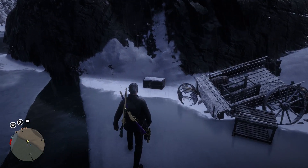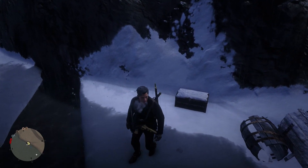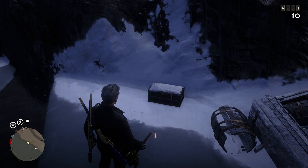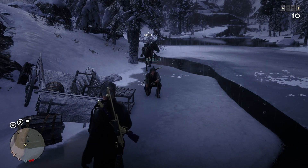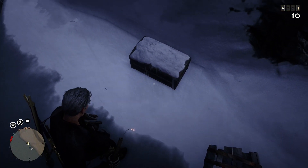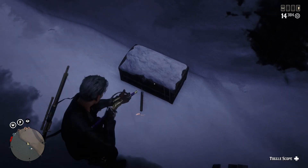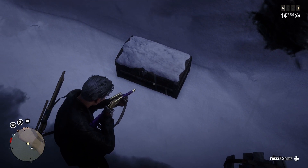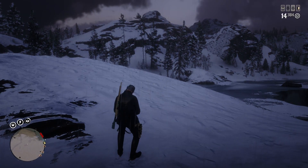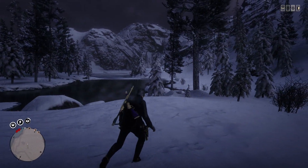Sometimes if you're lucky it'll spawn really quickly; sometimes it takes five to ten minutes. Be patient — it's 100% working. Now ask your friend to sit there AFK. Come stand here and throw the dynamite at the treasure box. Stand there until it blows you up. If you've done that correctly, the small treasure icon will disappear on the map. Then call out your horse.